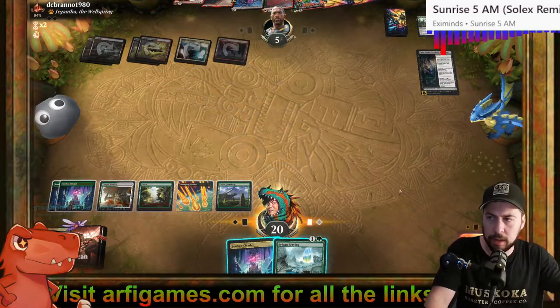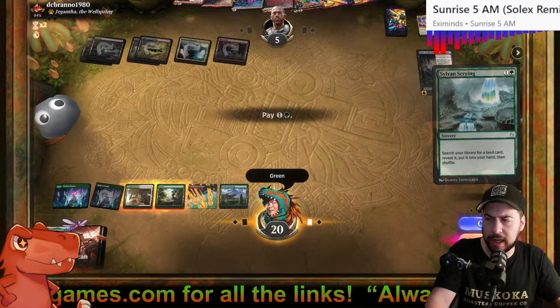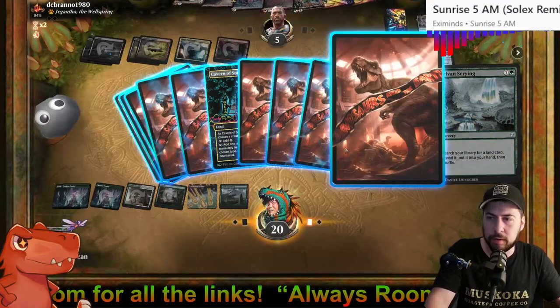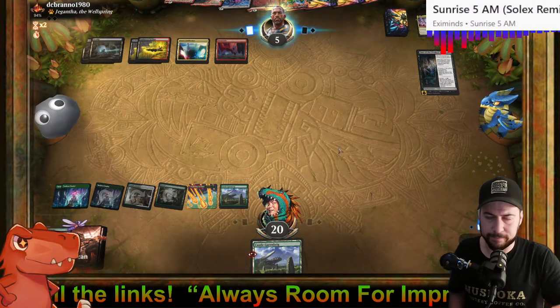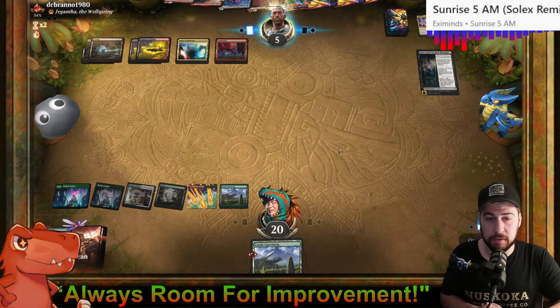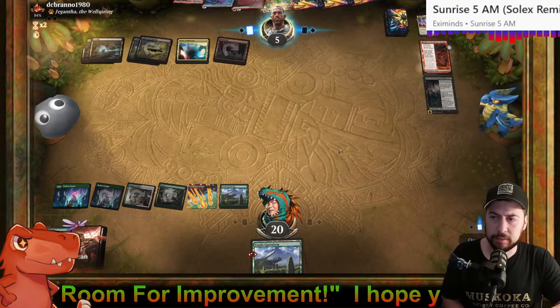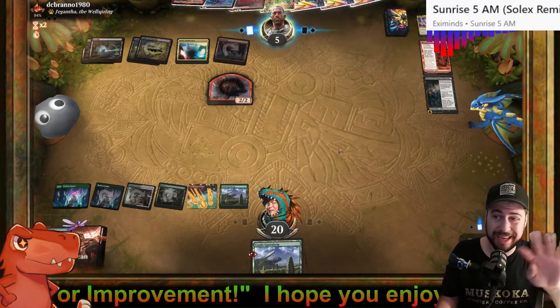When I gain seven — okay, never mind. Look at this flood — no more lands! We'll grab a second Castle Garenbrig just in case they try to kill me. Atraxa from Transmogrify — we should be able to get there. Carnage Tyrant, T-Rex, Vaultborn Tyrant — any of those should be coming up. Archdruids to grab any of them and likely play them then and there.